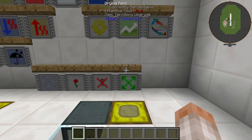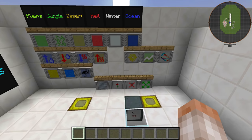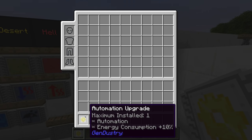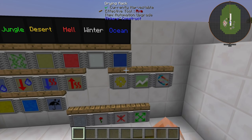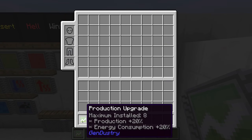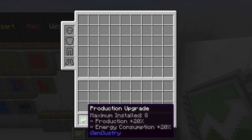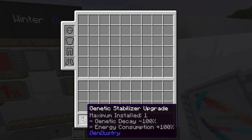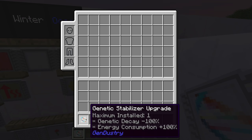The most important upgrades are the automation upgrade — a 10% energy increase that automates your apiary — and the production upgrade, which increases base bee production by 20% at a 20% energy cost. There's also an ignoble stock upgrade that, at 100% increased energy consumption, prevents your bees from decaying even if they're ignoble stock. That one isn't really recommended since it's so easy to get pristine stock bees.